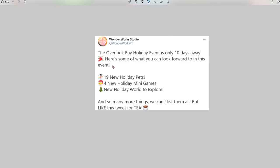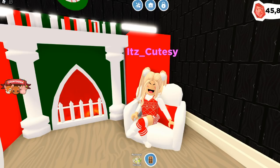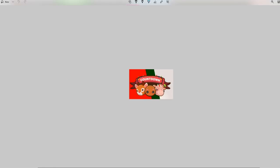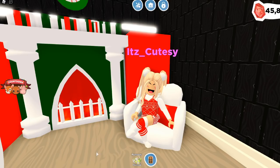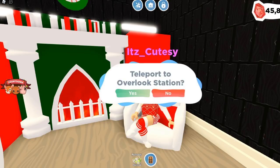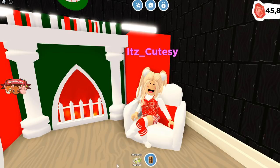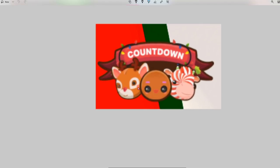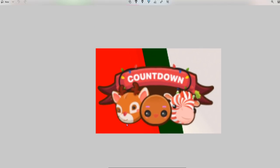There are going to be 19 new pets, and these are all going to be holiday pets. We actually already know what three of those are. On the left side of your screen there's a countdown — you see some confetti, and you can actually teleport to the station to see the live countdown. The event will be out on December 1st. Here you can see three pets that are coming to Overlook Bay.